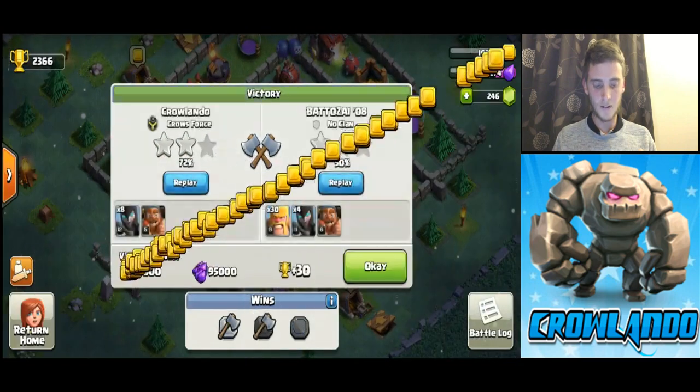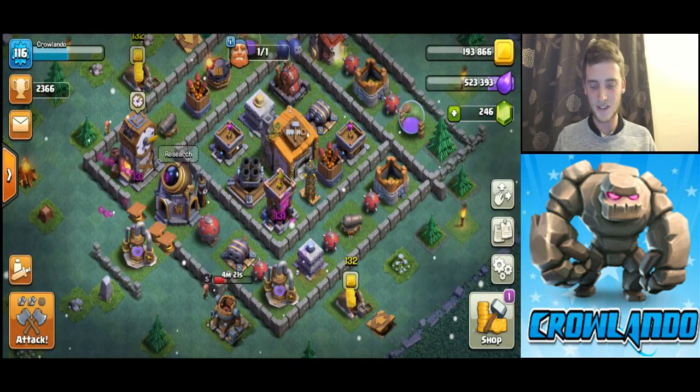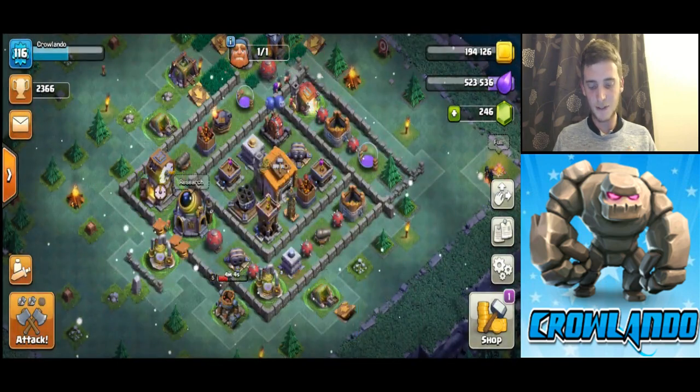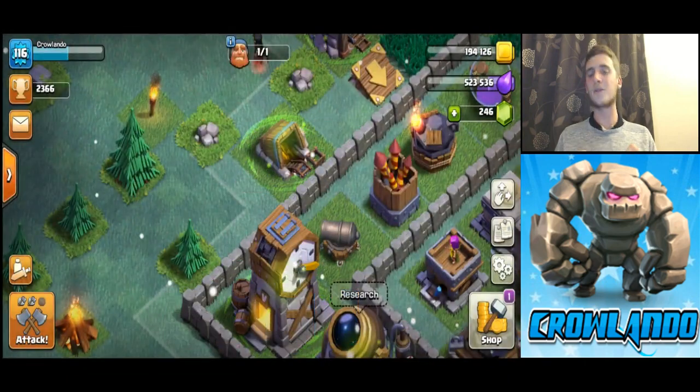Victory! 72% — that wasn't bad, I thought we were going to get like one star. The opponent only got 50% and one star, so that was a win. We've got a seven-minute pre-boost to the clock tower, which is still level 5 — I can upgrade that as well. There are so many upgrades to do.